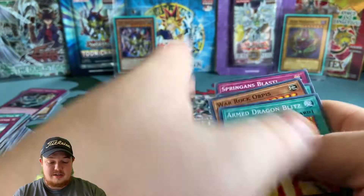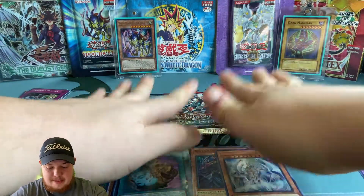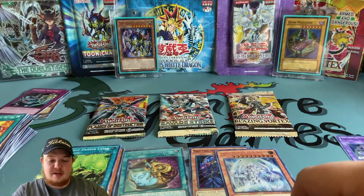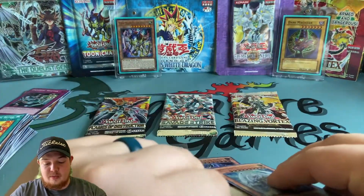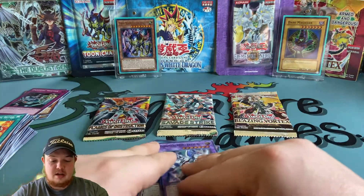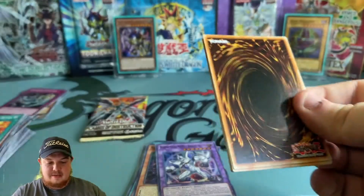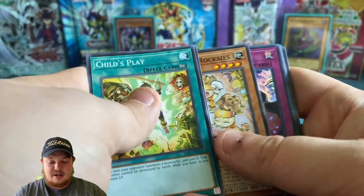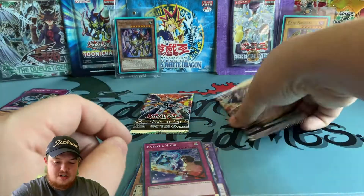We got the Psychic Eraser Laser — actually a pretty good card from Blazing Vortex, not very pricey but still good. We're down to three packs left, one of each. Let me know in the comments which pack you think will pull the best out of these three — don't count what we've already pulled. Let's do Savage Strike first. Can we pull a secret rare? Prank-Kids is pretty cool deck actually. We got Fateful Hour — a super rare out of that set, nothing too crazy.